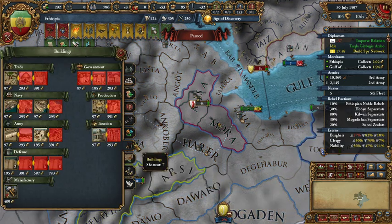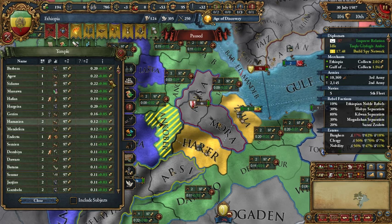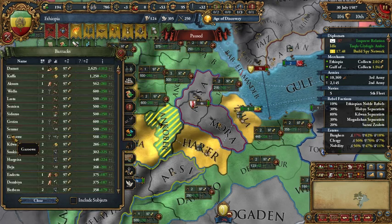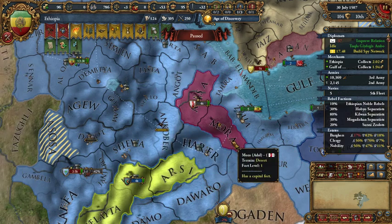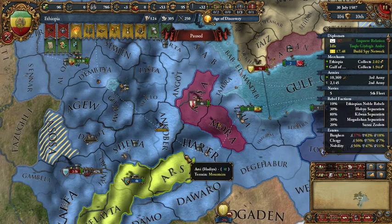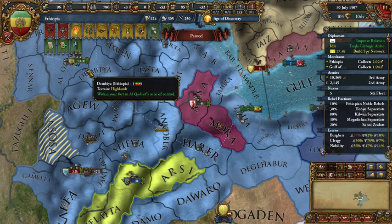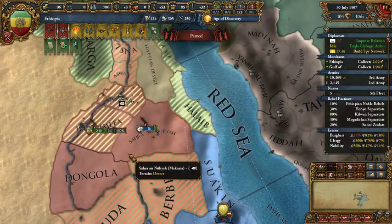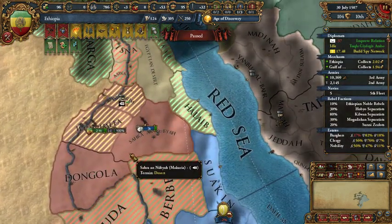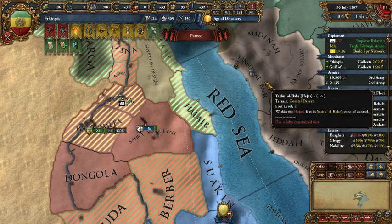Wait a minute — we can build stuff, like something like this, or barracks. We'll see to this next time. Until then, I wish you a good night. Sleep well.